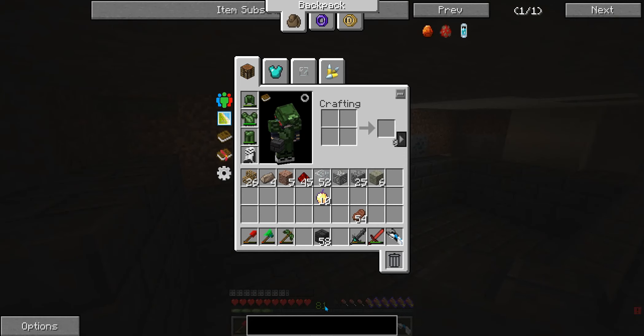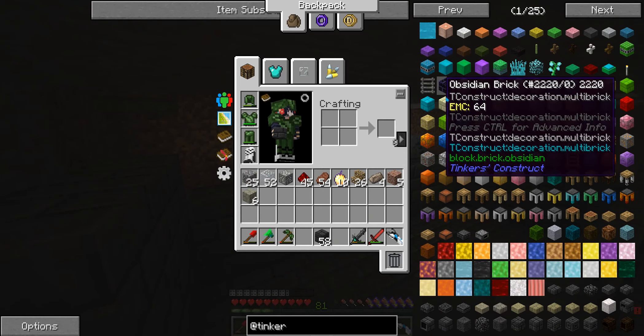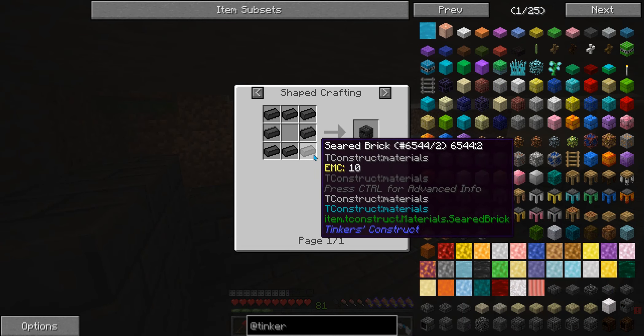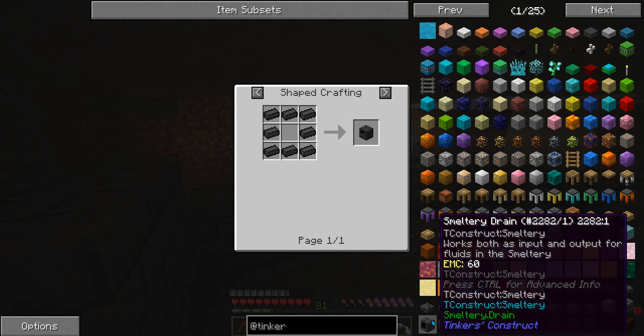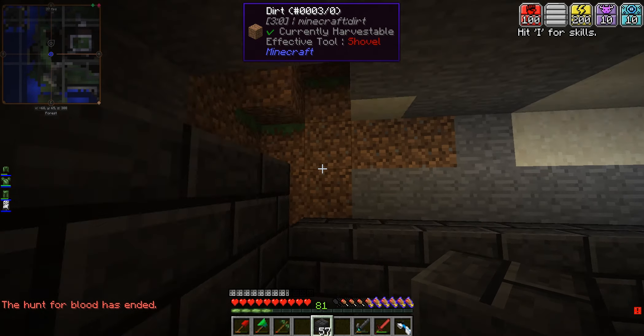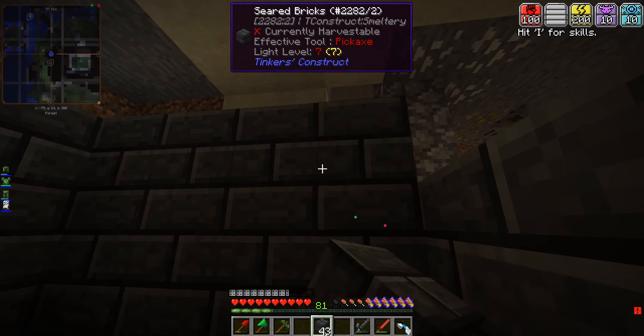How do I build those? Do those Tinker's smeltery items require the bricks? Smeltery controller — oh, schnapples. They actually require the bricks themselves. I can't turn these blocks back into tiles, so this is going to be kind of bad.